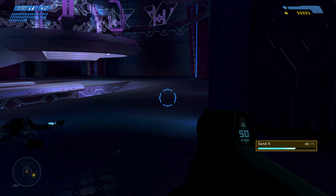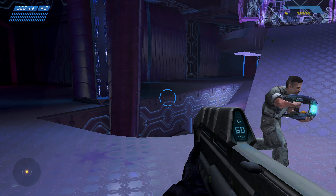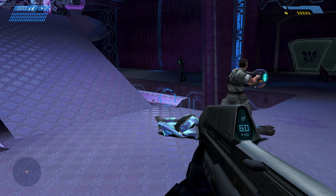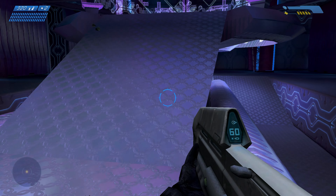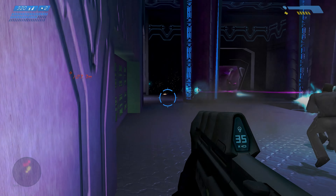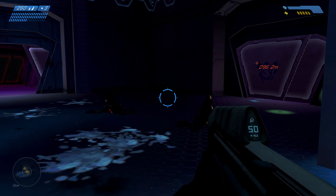Cortana to Echo 419 — we have the captain and need extraction on the double. Negative Cortana, I've been engaged by Covenant air patrols and I'm having a tough time shaking them — you'll be better off finding your own ride. Sorry. Acknowledged Foehammer, Cortana out. Air support is cut off, Captain — we need to hold here until she can move in. We're trapped in here, we're screwed! Stow the belly aching, soldier — remember, you're a leatherneck. Cortana, if you and the Chief can get us into one of those Covenant dropships, I can fly us out of here. Yes Captain — there's a Covenant dropship still docked. Because Captain Keyes just knows how to fly Covenant ships, for reasons. Follow me guys, we're going to run to the finish over here.